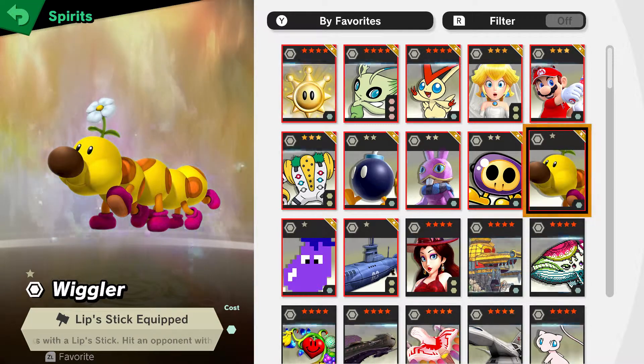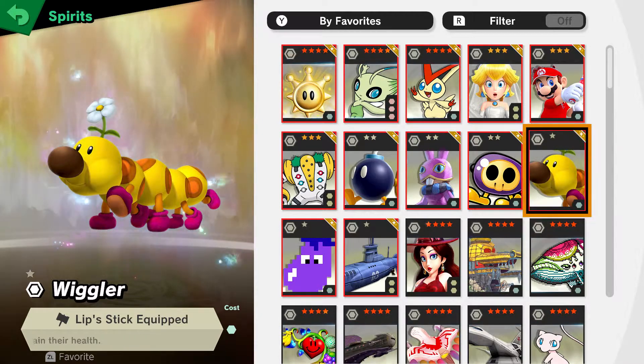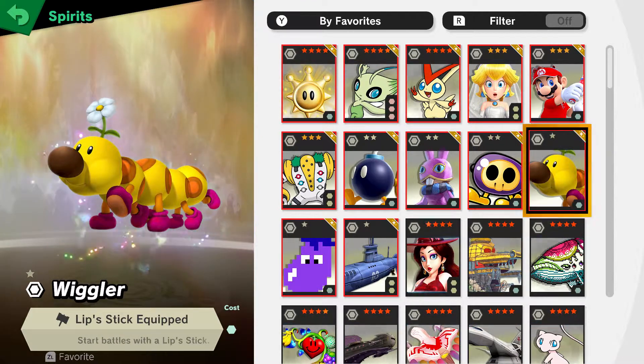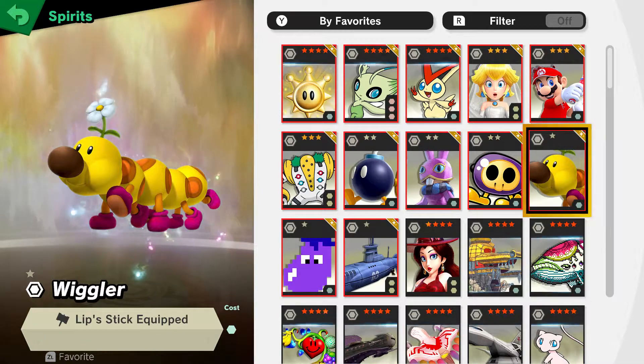You could see a trend going on with the 1 and 2-star spirits where I'm always putting items for them — basically because they're probably the best ones. So that goes with Wiggler also, with the lipstick. It's the same as the Steel Diver: you just attack a bit, you get a good 20-30% off, and it feels like you have an advantage at the start of the battle.